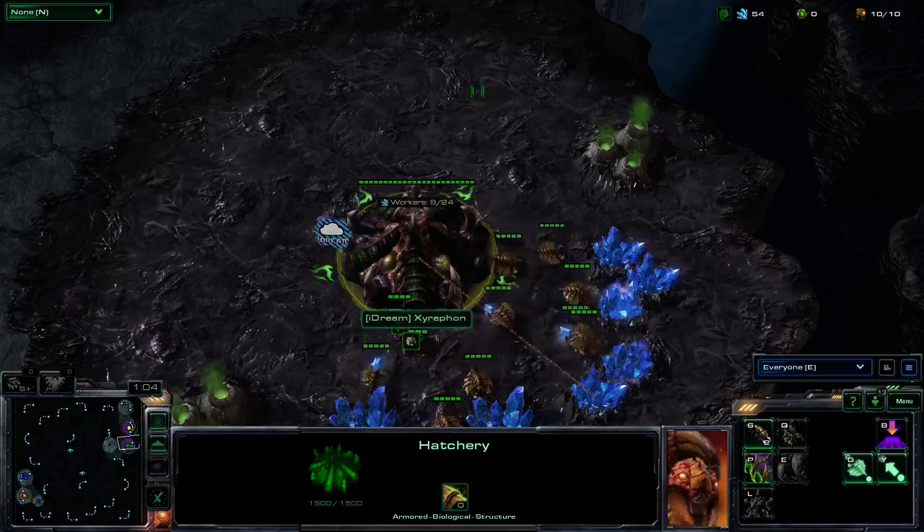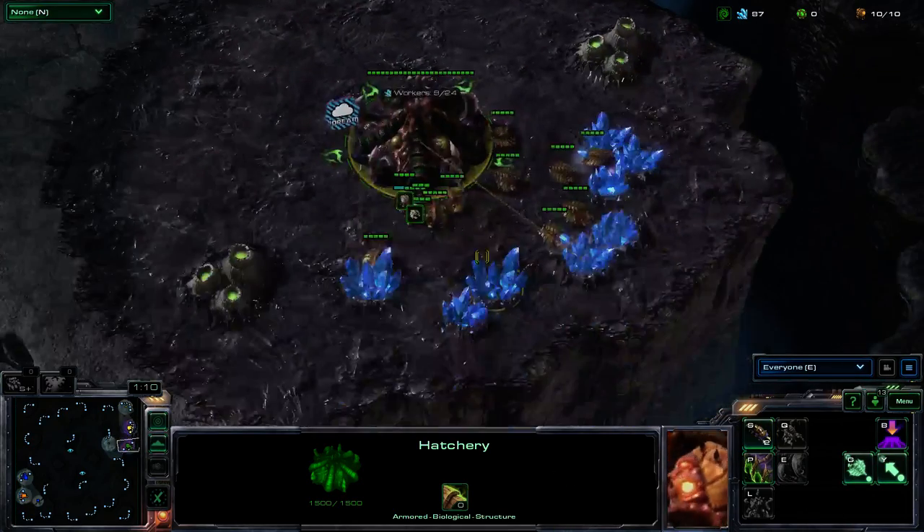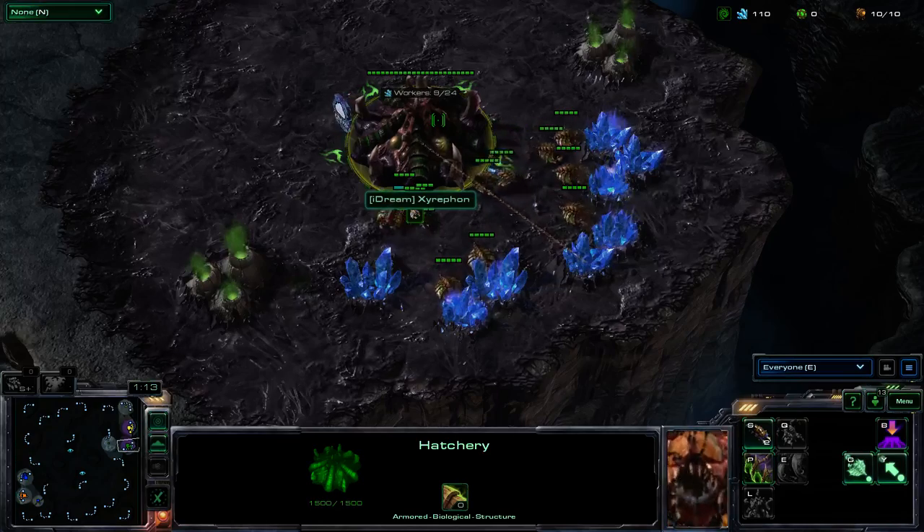Against the yellow Zerg in the top right corner, Bogov, and his ally Zephron, Green Zerg.